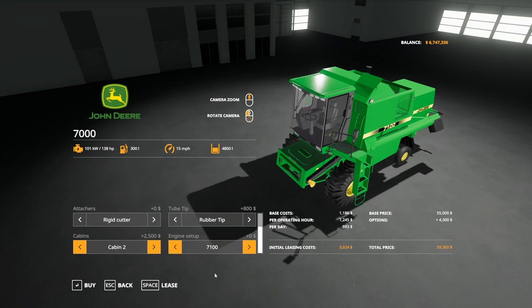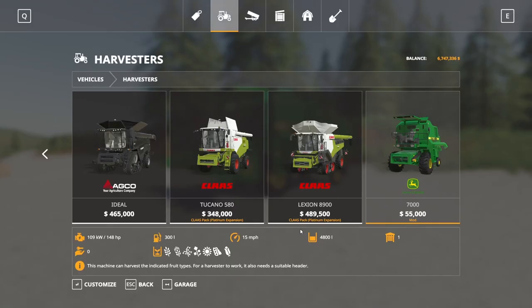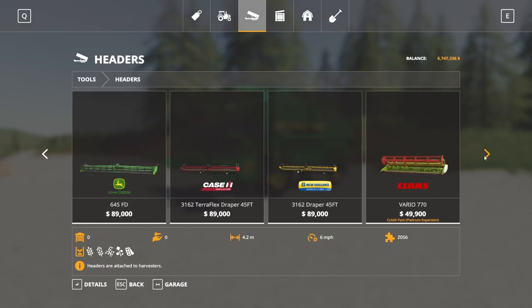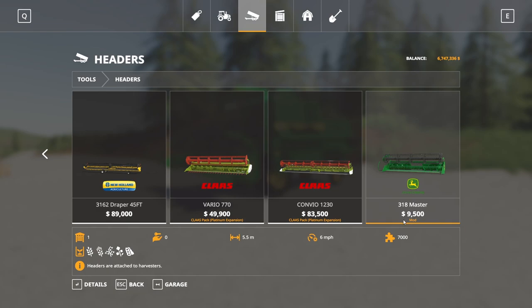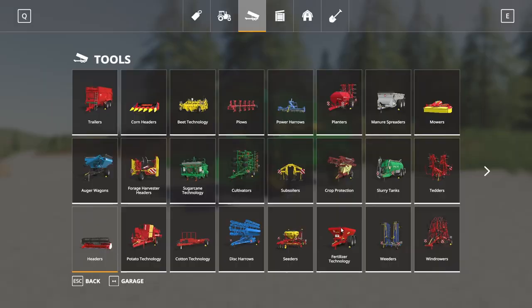For engine setup, we have the 7100 at 138 horsepower, the 7200 at 148, and the 7200 Turbo at 162 horsepower — which is what I've gone with. Even with a few upgrades, it won't cost too much. The header, the 318 Master 9500, is found under Headers at the very end. It's designed to go with that combine — 5.5 meter width, harvests the standard crops, runs at 6 miles an hour, and there is no customization in the store.